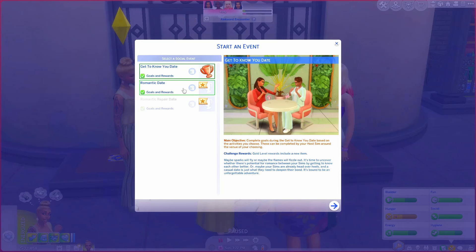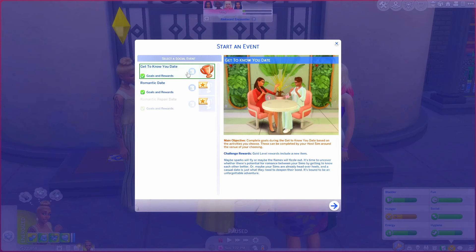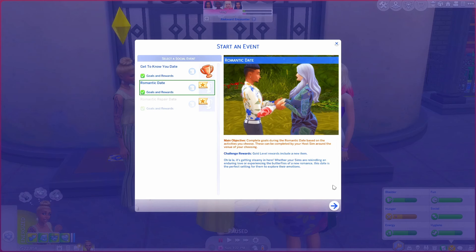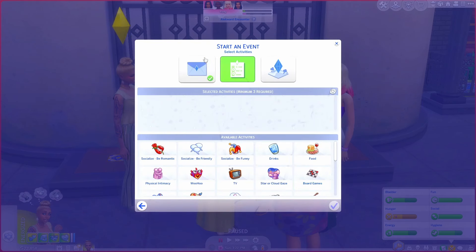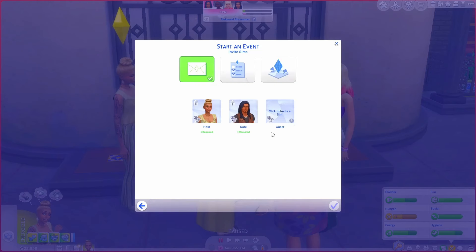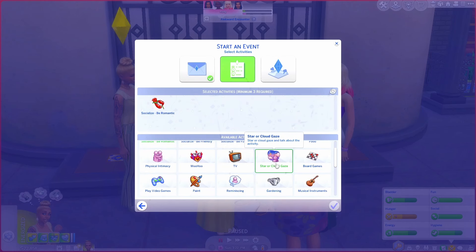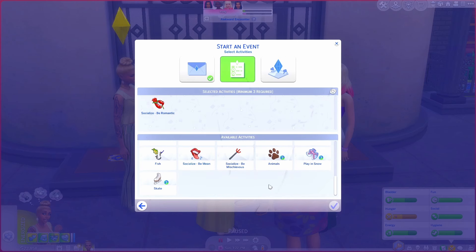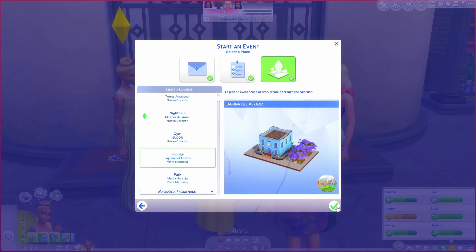He said sure! Whether your sims are rekindling an enduring love or experiencing the butterflies of a new romance — I feel like we should do a romantic date since she already knows she's attracted to him. No extra guests. Let's be romantic. I'm thinking of where to go — not the nightclub again. Let's go to the new lounge.